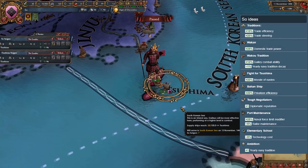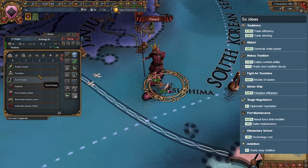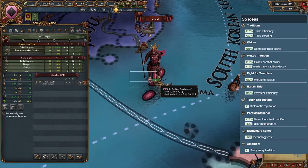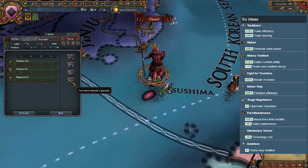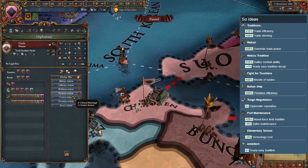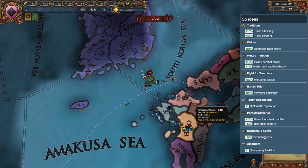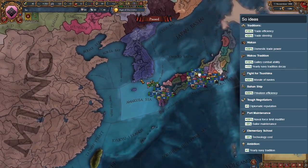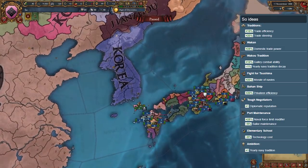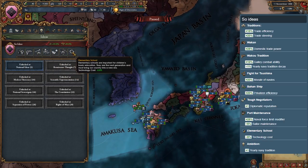So is a unique daimyo, being the only one that starts on an island — the island of Tsushima. Their national ideas are exclusively focused on navy, trade, and most importantly piracy. So is the only nation in the Japanese region that cannot use the Sengoku CB because it has no land connection to any other daimyo. So will have to fabricate a claim on the much stronger Ouchi. The small island nation also has an event to become a pirate republic — I recommend doing so and afterwards raiding the coast of all of eastern Asia. This nation definitely provides a unique way of playing in the region.